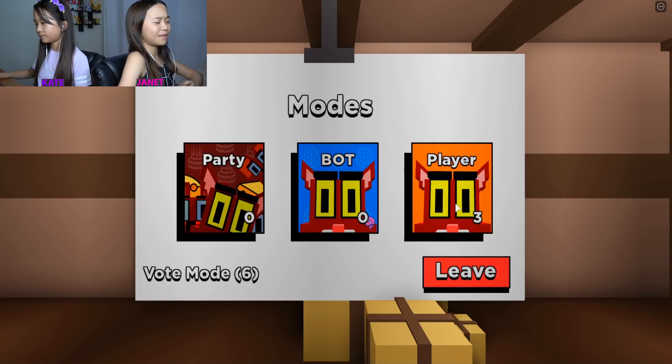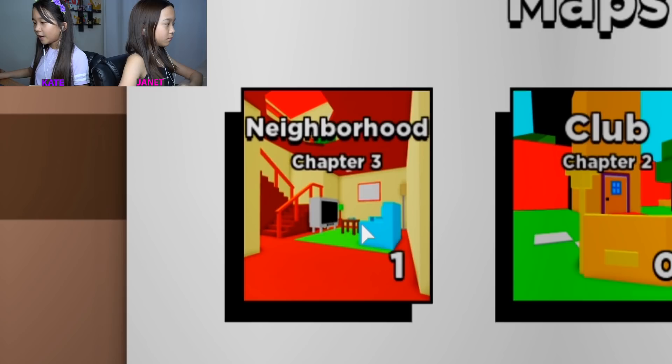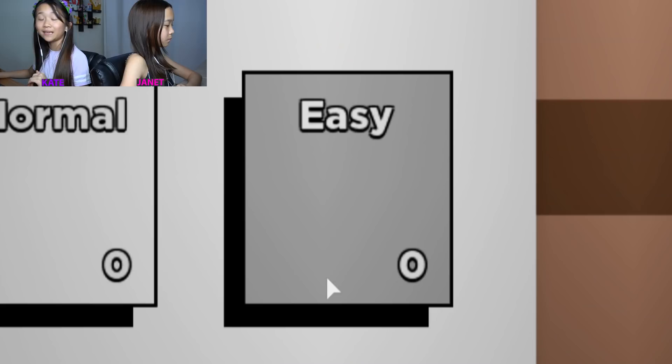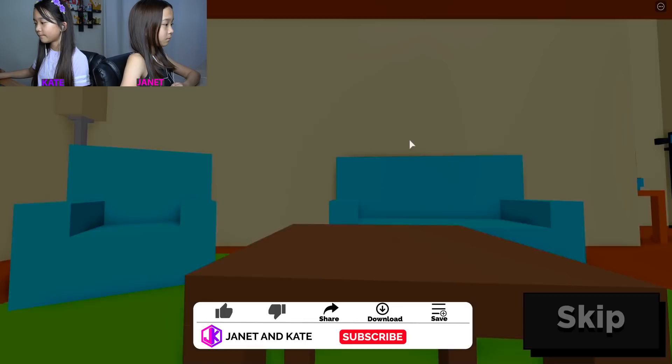Even if we pick player it might be a bot, so we're not sure. It's Neighborhood Chapter 3, and we're gonna start off on hard difficulty. If we fail hard, we can go back to normal; if we fail normal, we go to easy. Yeah, this is bot.